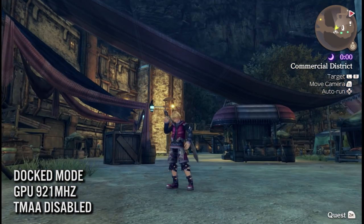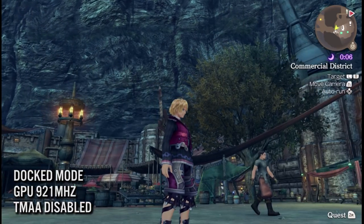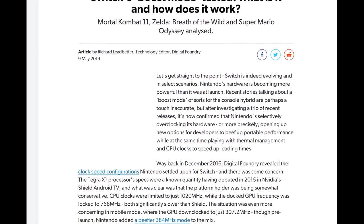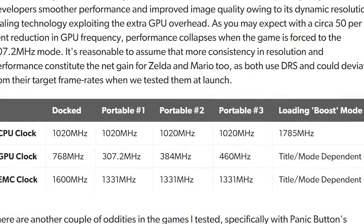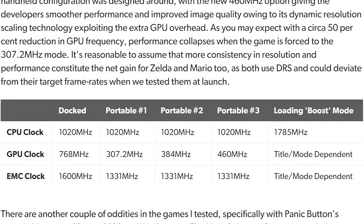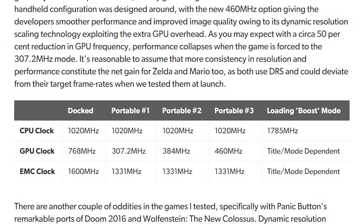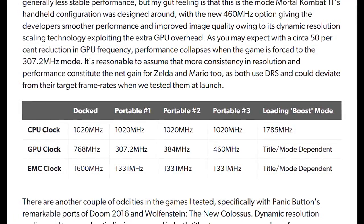One of the difficulties in developing titles on the Switch is that you need to consider two profiles — it's essentially like trying to target a PS4 and a PS4 Pro, but development tends to favor either handheld or docked mode. In a recent SDK update last year, Nintendo introduced CPU boost mode, which can uncap the CPU clock speed and max it out to around 1.7 GHz. This boost mode is geared towards speeding up loading times, where the focus is on the CPU. However, there are possible concerns around battery consumption, heat, or stability, though this seems unlikely.